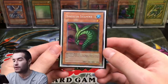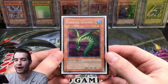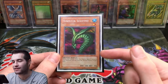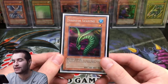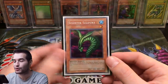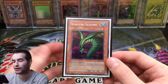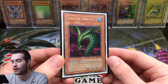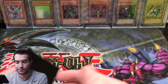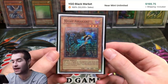Then we have Sinister Serpent from Stairway to the Destined Duel video game — by far not the best rarity. There's a fan-favorite goat format version, the Forbidden Kingdom version from a different country where their release had Sinister Serpent as a super rare. That one's super expensive — like $1,500 or maybe more. I definitely don't have that one; this copy is only worth a few bucks. We'll have to upgrade eventually.